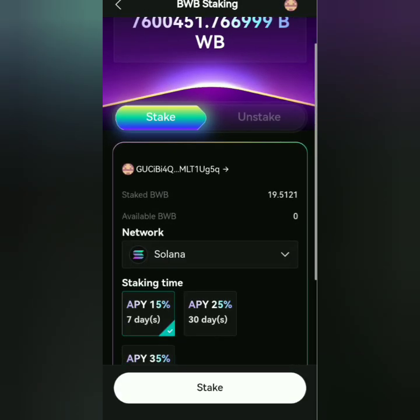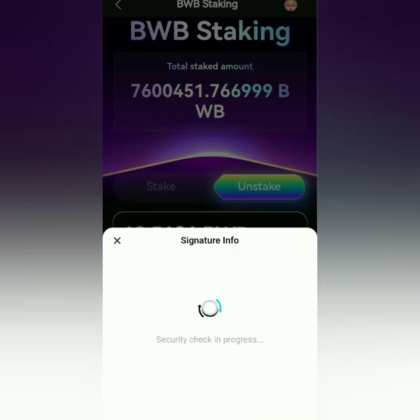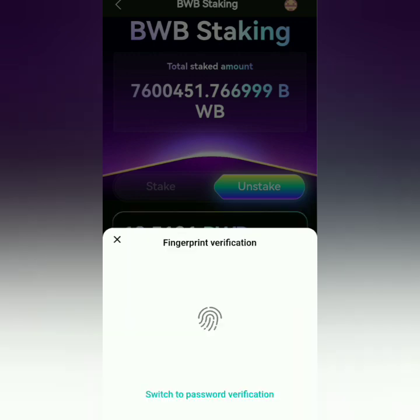Click the Unstake tab. Now we can click Unstake and Claim Rewards. Confirm it — you need to pay a small gas fee. Sign it.